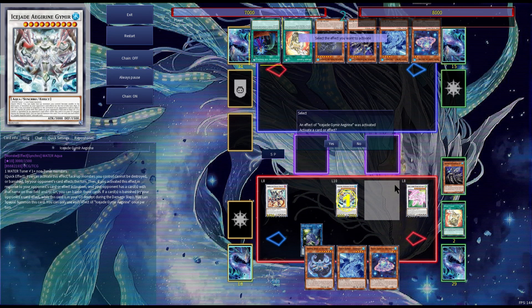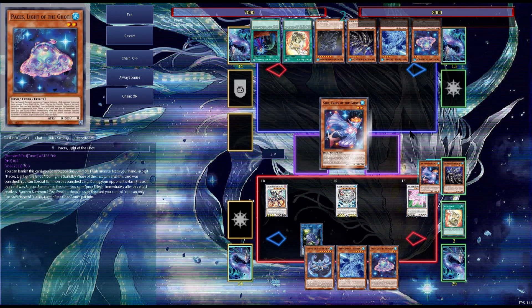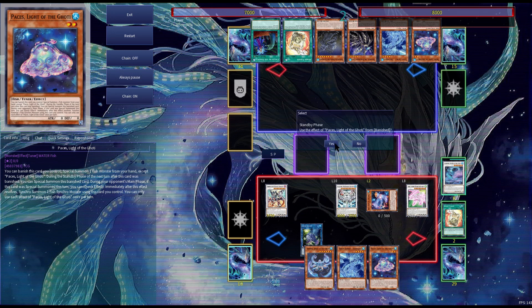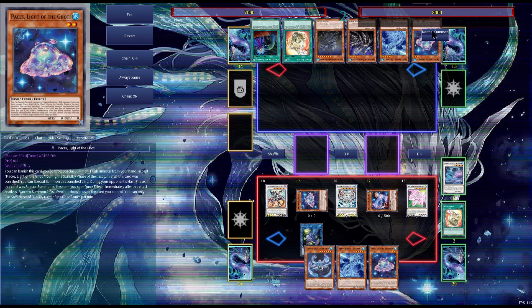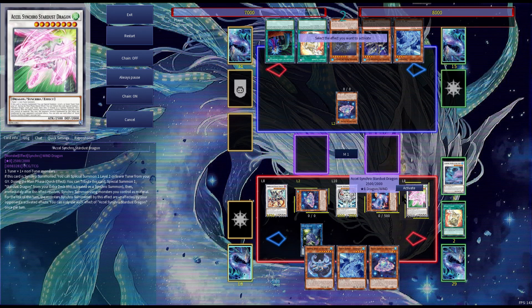On the opponent's turn, during the draw phase or standby phase, we can activate Ice Shade Jameer, protecting our cards from banishments and card destruction. Then on the standby phase, we'll Special Summon both of our banished tuners from the banished zone. During the main phase, when you have an opportunity to activate a card on Chainlink 1, you can activate Cell Synchro.